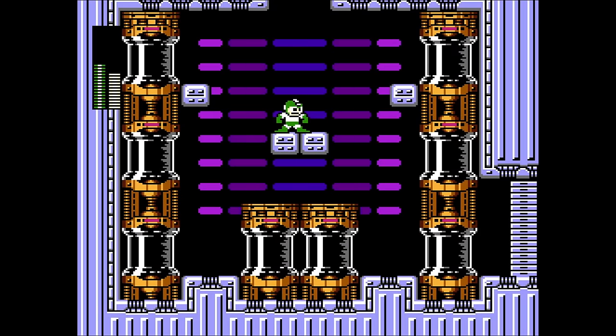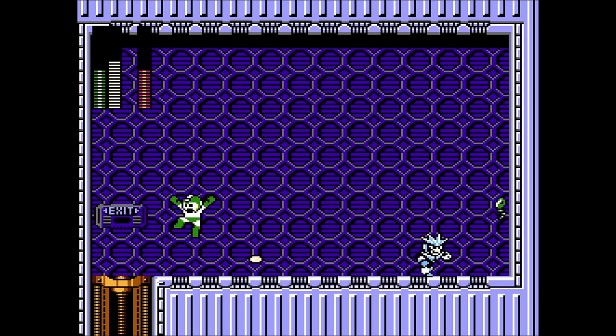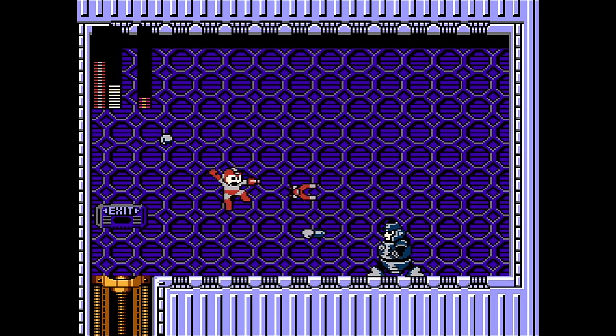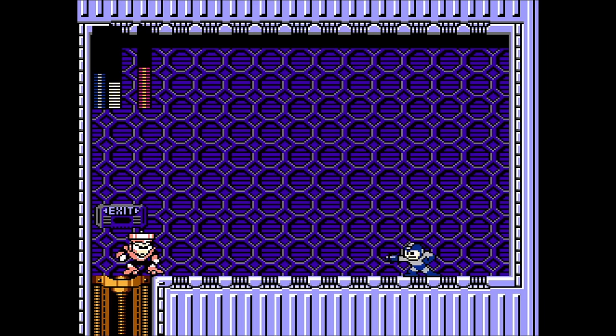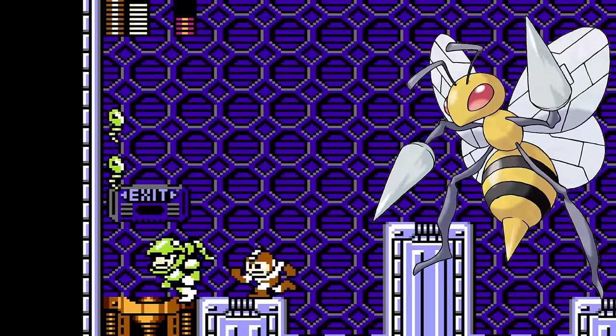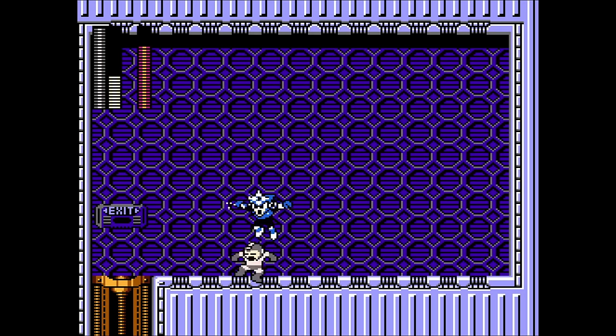It's time for the boss graveyard. Shoot some lasers at Needle Man, zap Magnet Man. Apparently the reason Gemini Man is weak to Search Snake is he's just afraid of snakes — poor guy. Hard Man gets Magnet Missile. Top Man is weak to Hard Knuckle, but Hard Knuckle is so slow it doesn't feel much easier. We beat Snake Man with TWIN NEEDLE ATTACK, take on Spark Man, and do some 360s on Shadow Man.